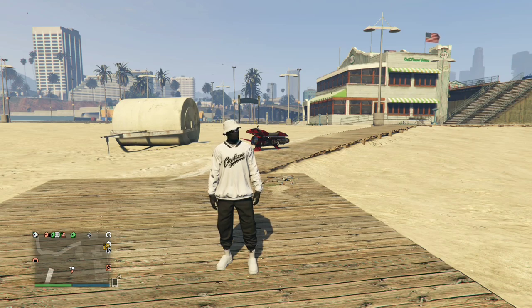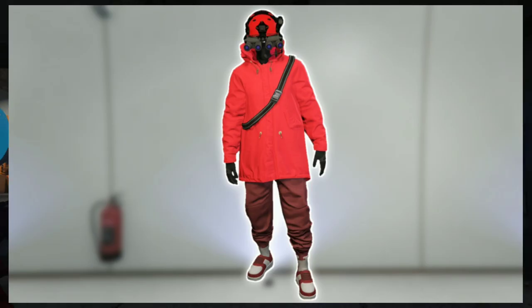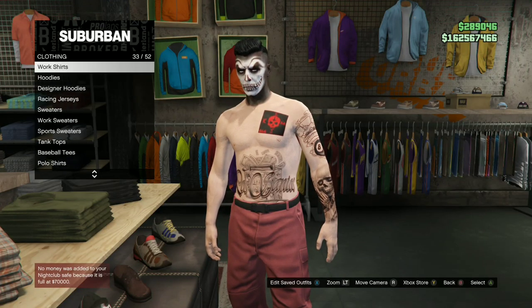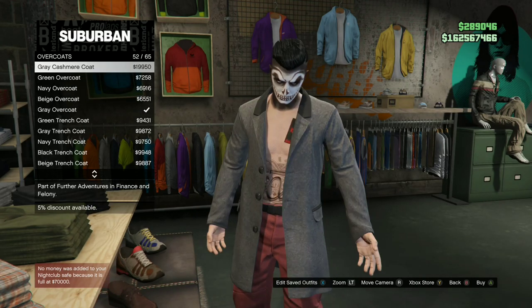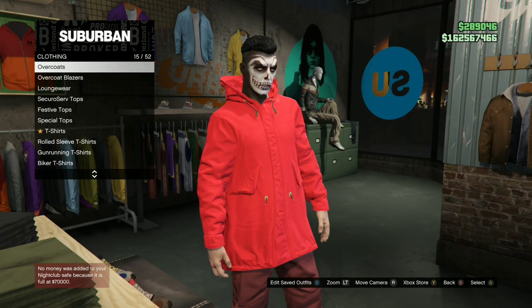For the third outfit you'll be needing red joggers — there will be a link down below in the description. I'll be showing you how to make this cool red tryhard outfit. With your red joggers, go to the closest clothing store, head to the top section, go to the Overcoats category, and purchase the red Clothes Parka.